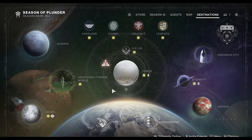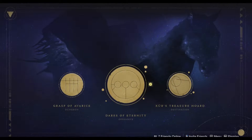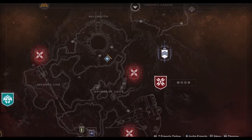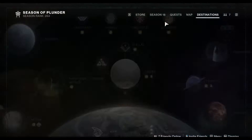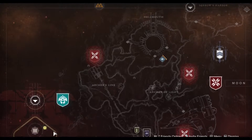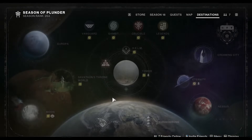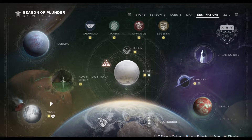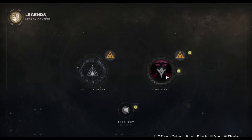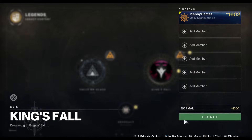For the dungeon rotation this week, it's Prophecy. Next season we're getting a new dungeon, and Duality will be coming out of the permanent pinnacle gear rotation and entering the rotational pinnacle dungeons. I still need the sword from Duality, which just won't drop for me. We also have King's Fall in the rotation, and I believe Grass is Always Greener refers to the Totems encounter — correct me in the comments if I'm wrong.